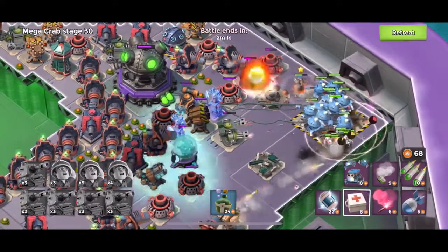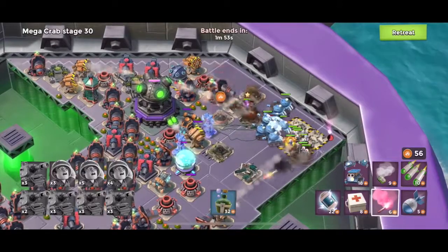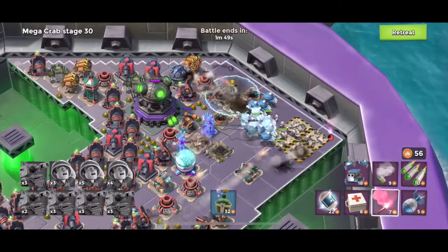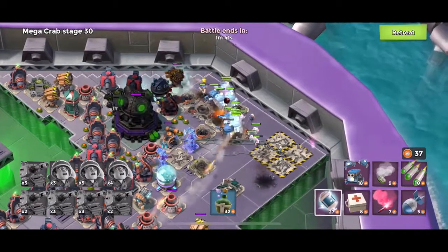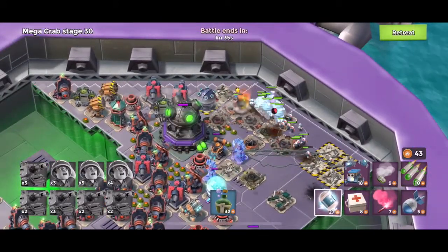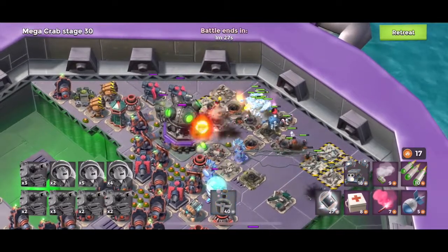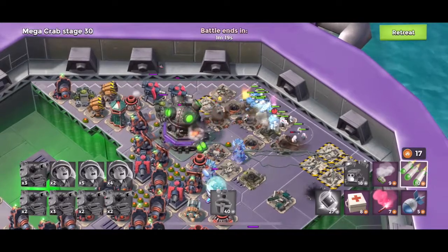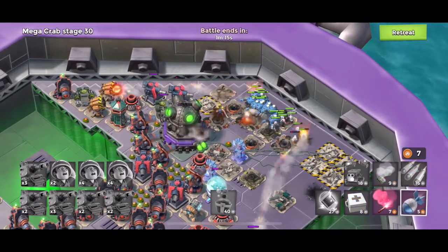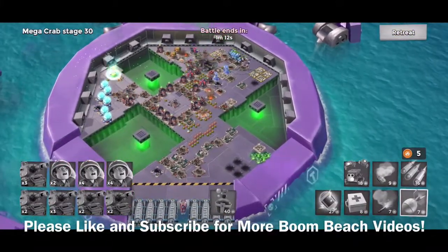A couple of the shield generators are gone — we're going to re-flare back to the corner to keep them there, giving a little more space to sit in that corner. I had to shock that Shock Launcher down there, but let's flare away from it. Went ahead and used another energy drink. Stage 30 is down.